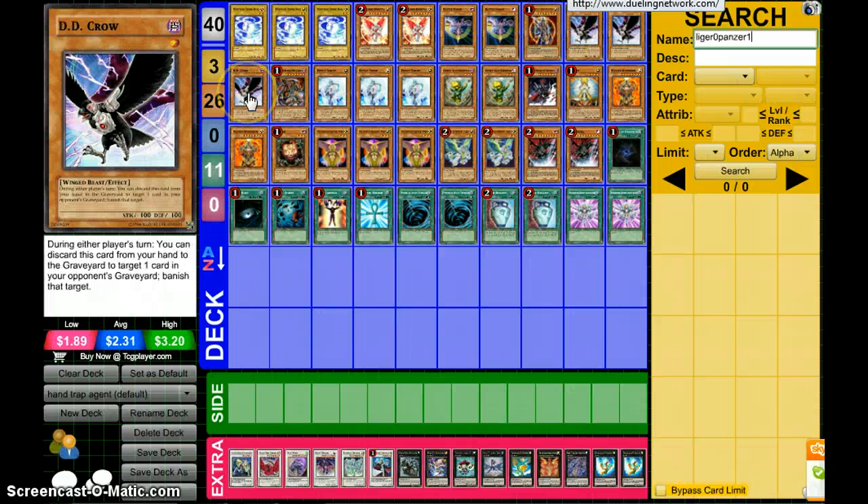Three DD Crow. During your opponent's turn you can discard this card from your hand to target one card in their Graveyard and banish that target. This works well against Grapha and stuff like that. Crow is a very useful monster.